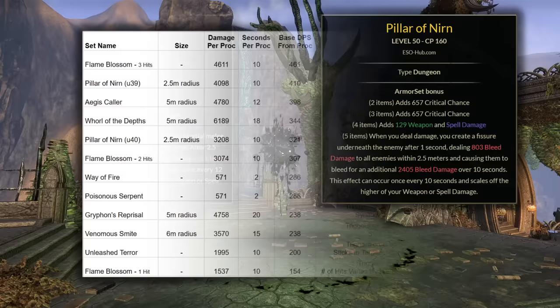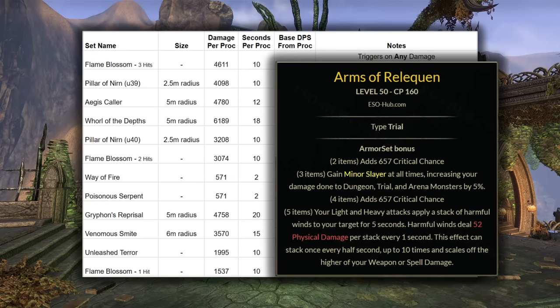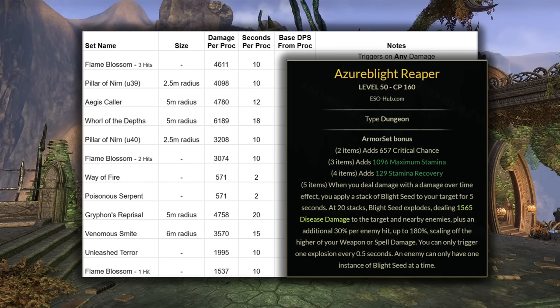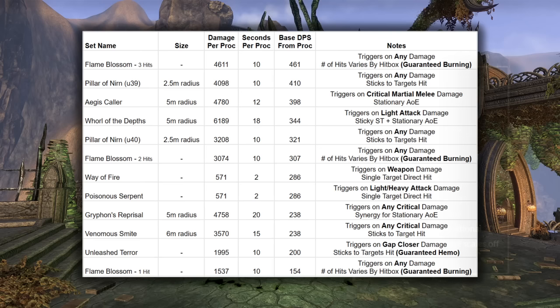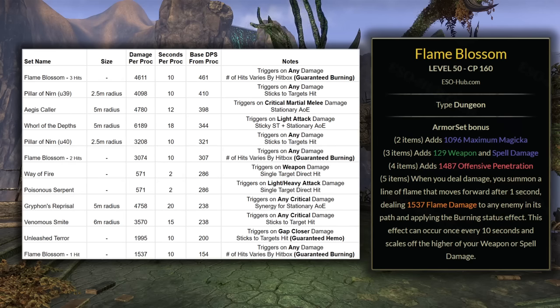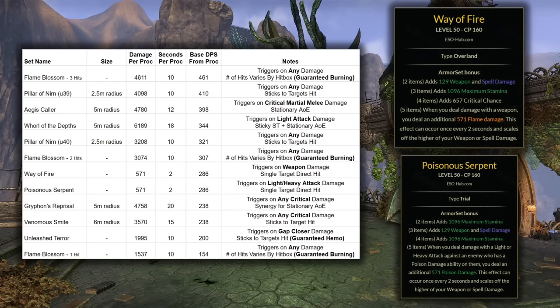Looking at these two had me curious about some other proc sets in the game that operate with similar conditions — I did a quick run-through. I didn't include Reliquant since it can't crit, so the base numbers wouldn't match up. Same thing with Azerblight Reaper — it's one of the best sets in the game, it also can't crit and it scales up, so the numbers would look a little weird. I also didn't include sets like Rune Carvers that are very dependent on how many DoTs you have in your kit. Flame Blossom is just a beast if you can get it to hit multiple times on a large enemy like Teleria. Whirl of the Depths is also pretty high up on the list, and most of that damage is in a big AoE. Way of Fire and Poison Serpent were fairly high up, but those are limited to single-target damage only.